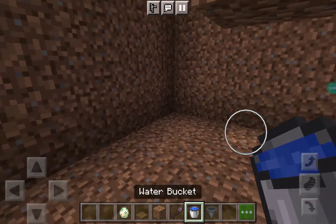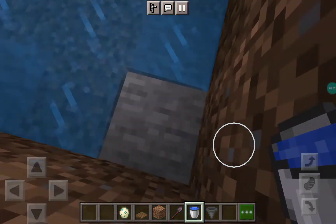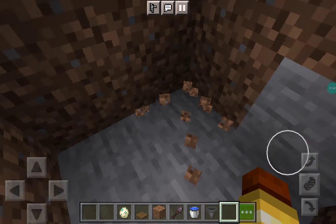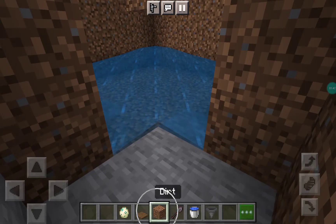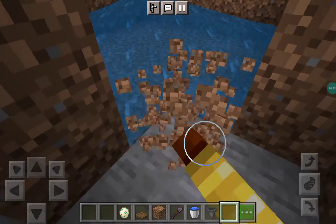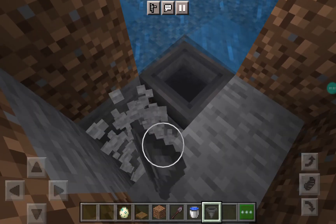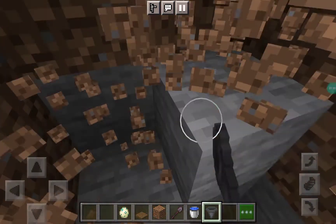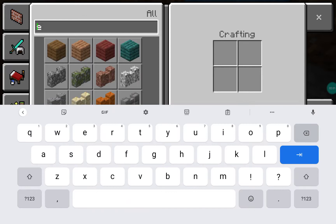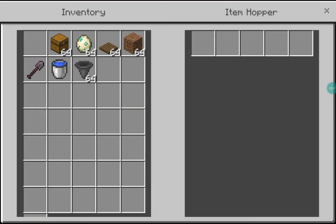Now you're going to go down and place water here. This block here has nothing, so I'm going to dig out a little area here. Here you're going to place dirt — this is where you're going to be killing the mobs. Now you're going to go here and place a hopper. Go on the ground here, get yourself a chest, and make sure the hopper goes into the chest.